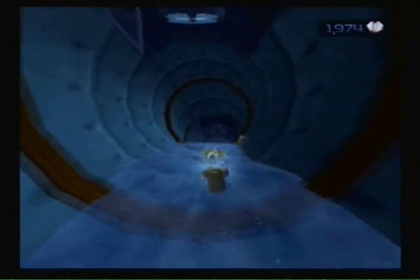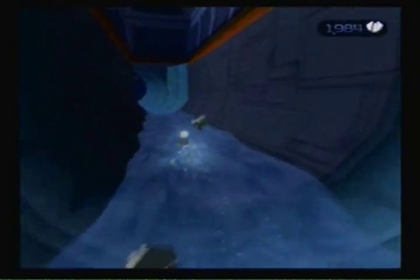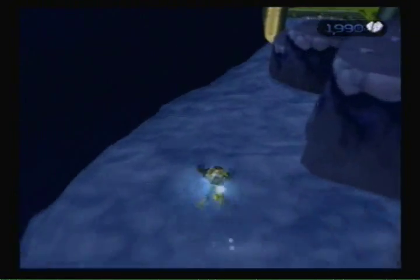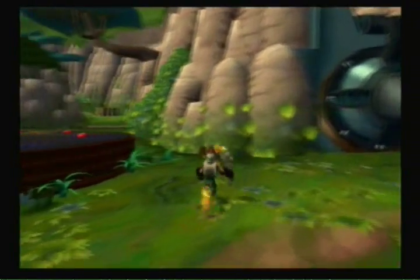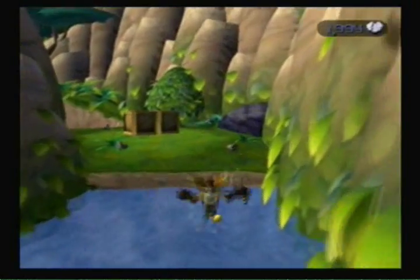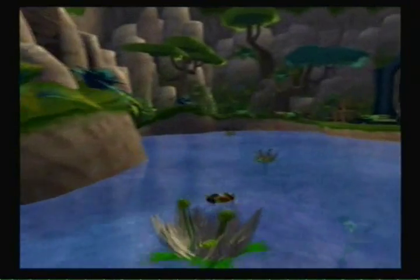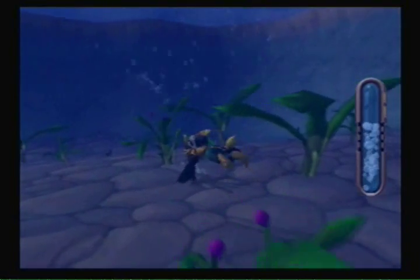Now we just go down here. As you've probably noticed, there are multiple paths in each planet — some optional, some not. The optional paths always seem to get you really awesome gadgets, including one that makes the final boss so much easier if you get it way later in the game.